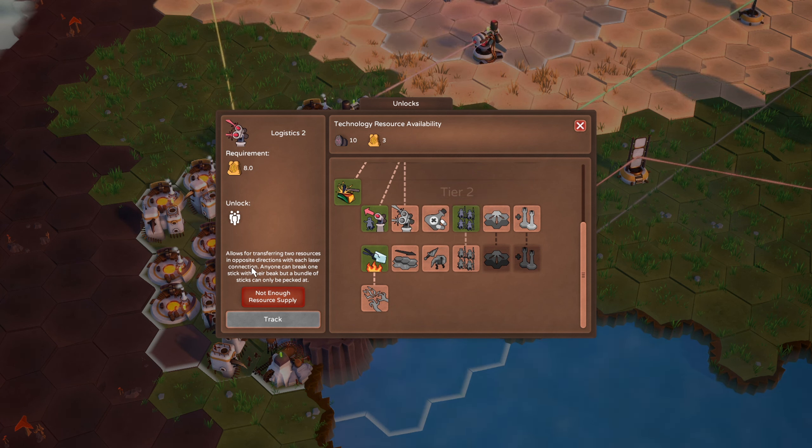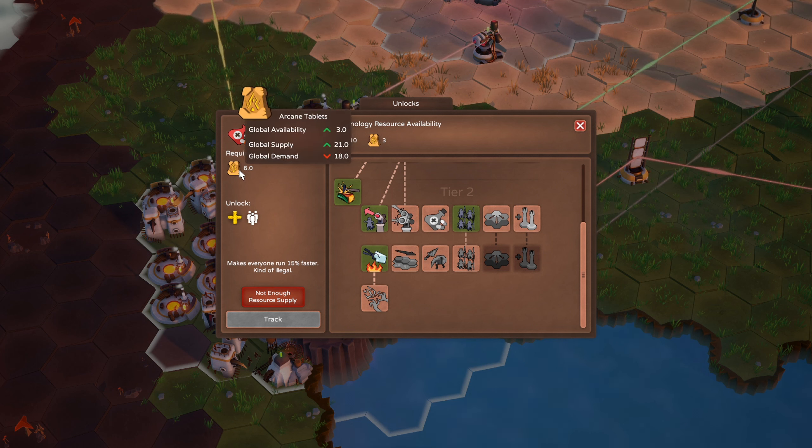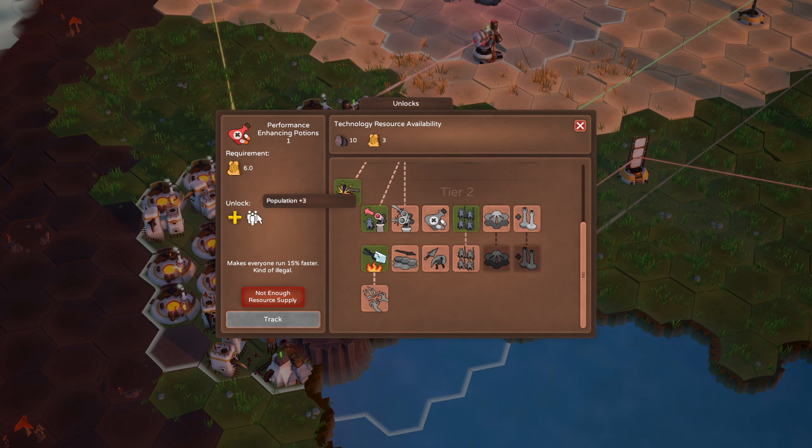Oh check it out - here's logistics 2. It allows us to transfer two resources in opposite directions with each laser connection. Performance enhancing potions - this takes six arcane tablets, our production's a little low on that, but that would get us three more population.